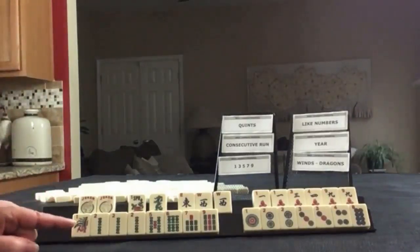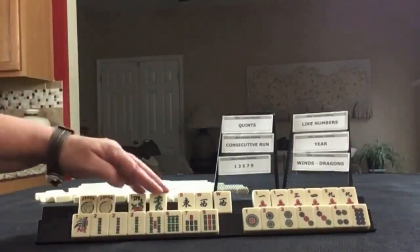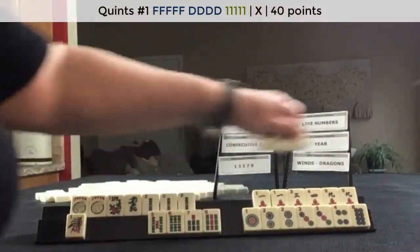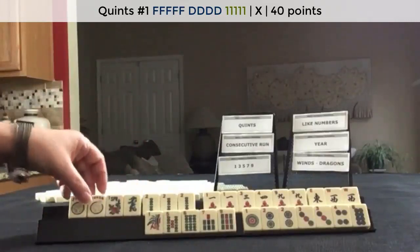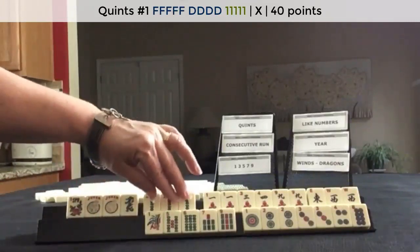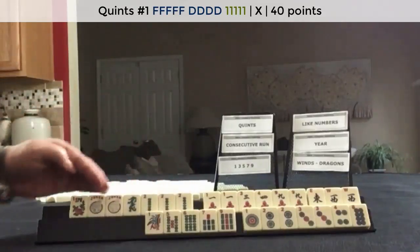If these were my tiles, I think I would try a quint and consecutive run. I would probably leverage this pong for the quint and go with the first quint. This is light, but we have jokers — we could use them here to help. We only need one joker here; we could even quint that 2 right now if it were discarded.